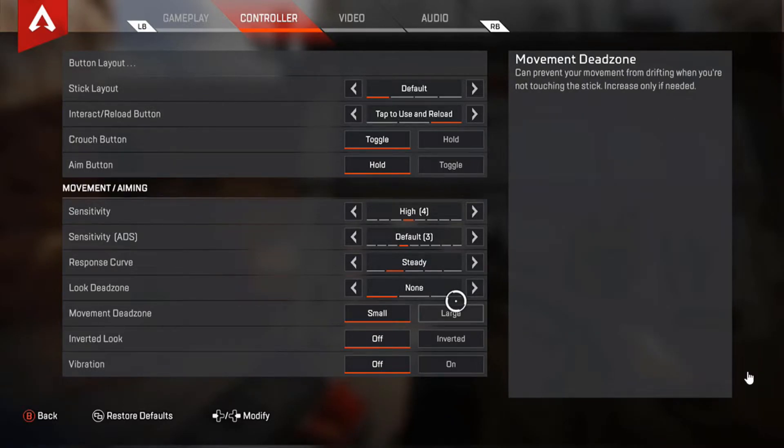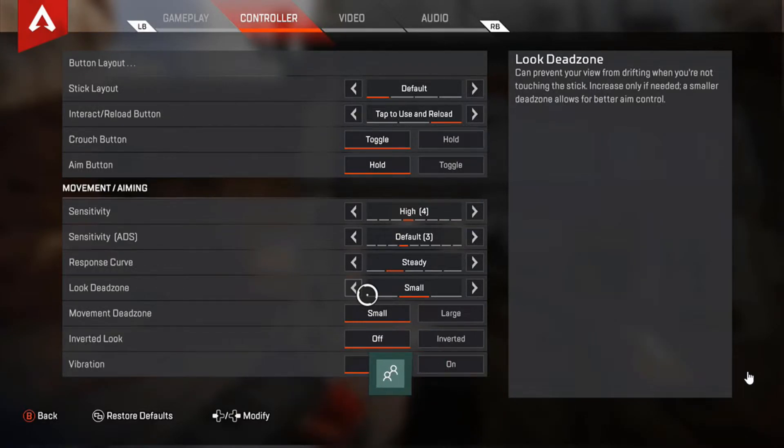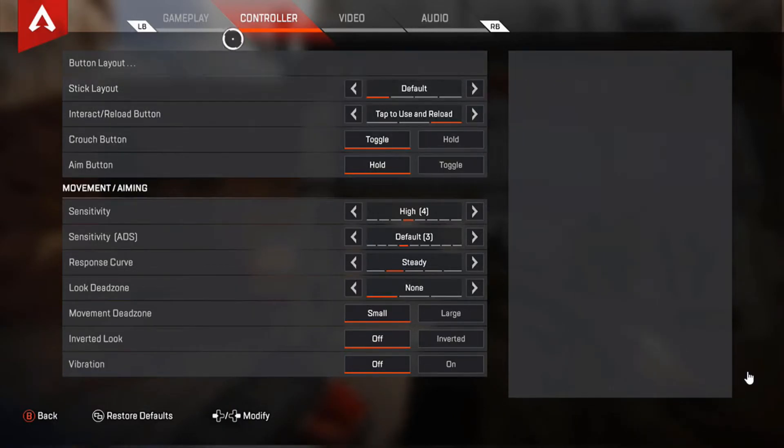For dead zone, I would recommend putting None. If you choose Large or Small, your aim is going to be all over the place. So I recommend putting None.